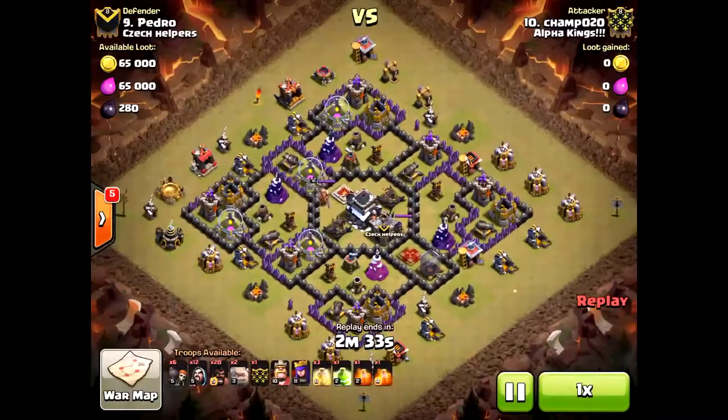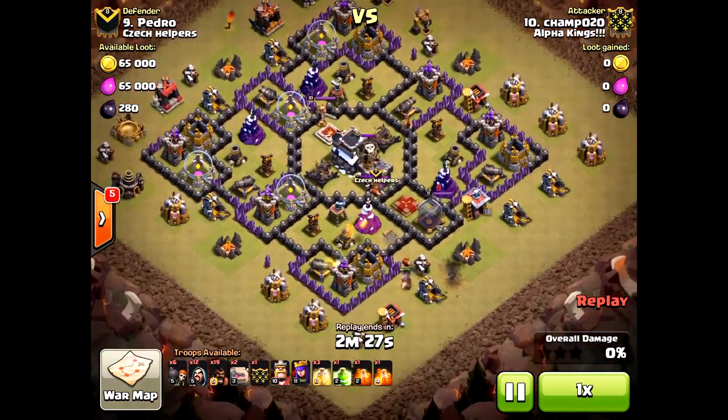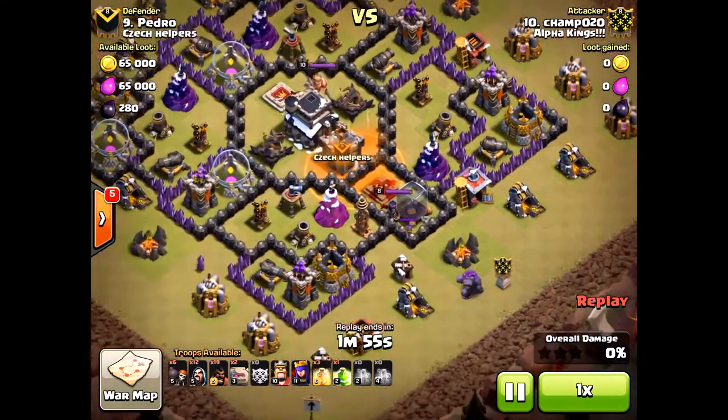Today we're doing double poison spell, Town Hall 9, 3 stars, doing GoHoWe. This is a new strategy a lot of people have been using — luring the clan castle and using two poison spells to take out the clan castle dragon. A lot of people still use dragons in the clan castle, so now it's really just attacking bases without any clan castle to deal with.